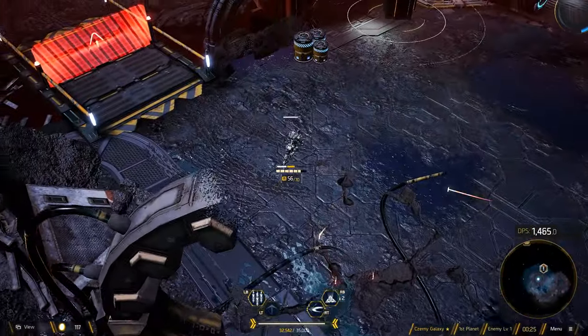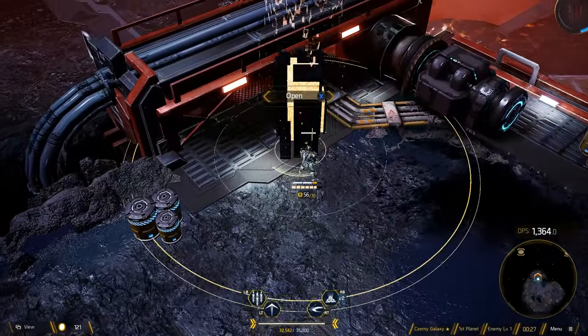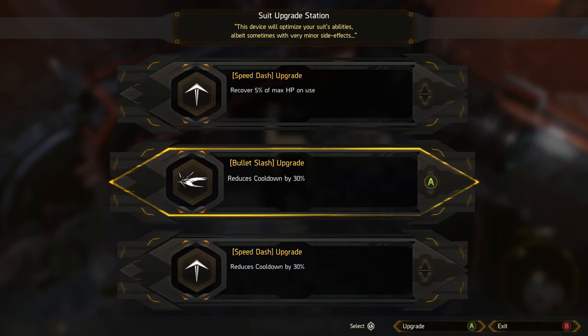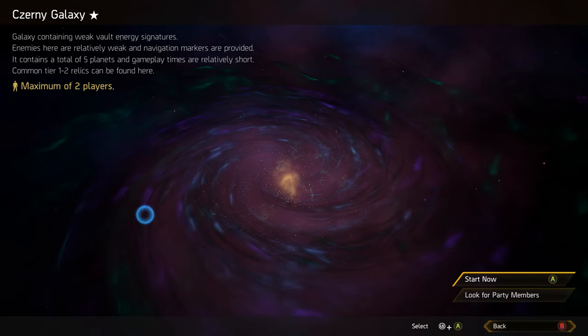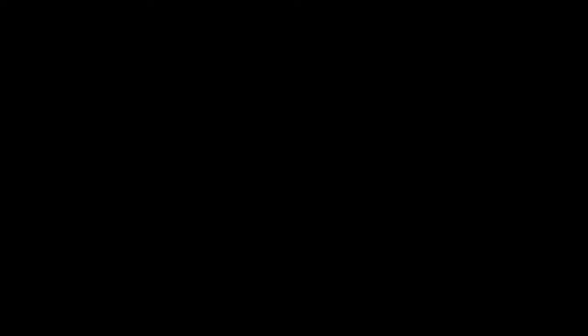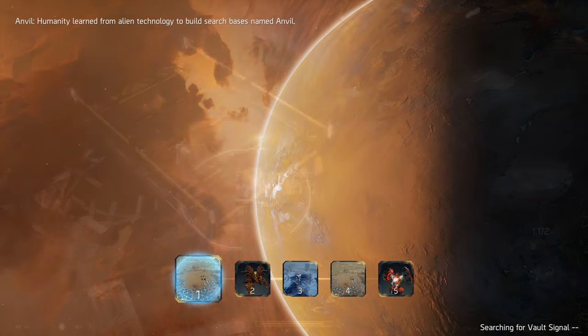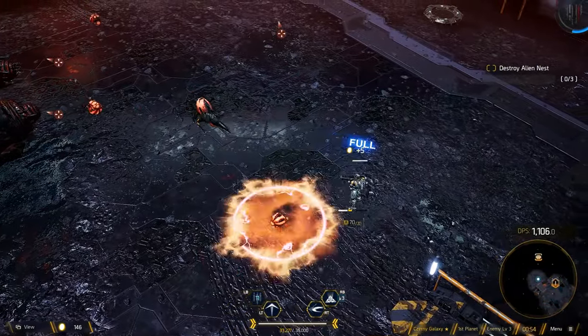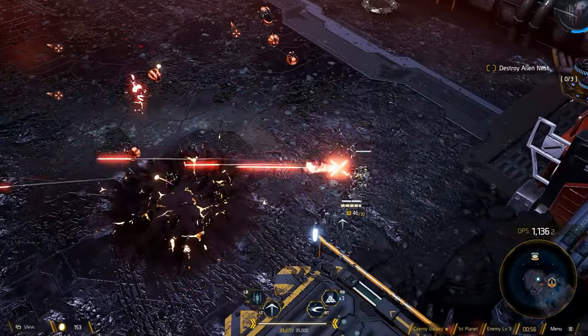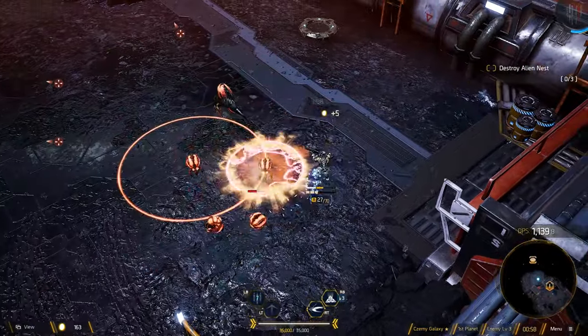If you fail on your journey at any point, you will have to go back to the beginning and try again. Progression for this story is broken up into galaxies. These galaxies contain a set of worlds that, when completed, unlock another galaxy which contains more worlds. Each galaxy that you go into will be different every single run, so you can find different loot, spawn in different locations, or fight different enemies.